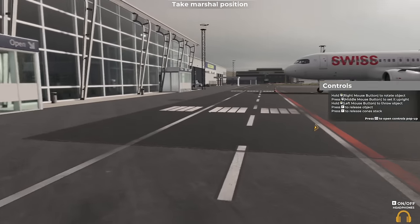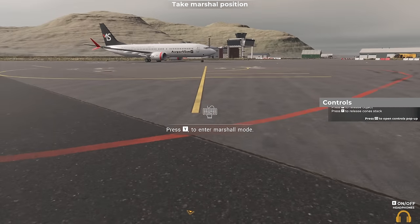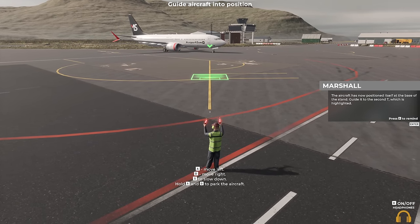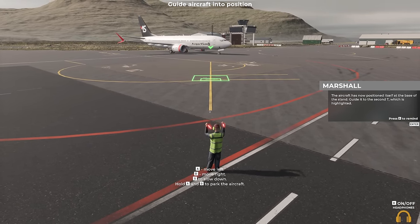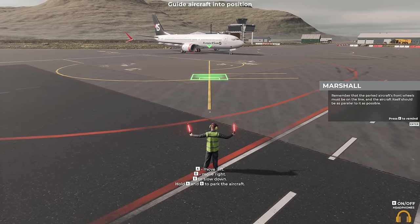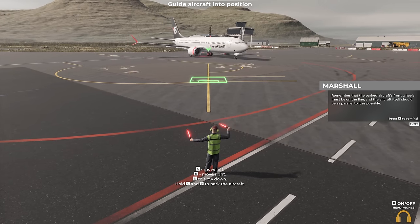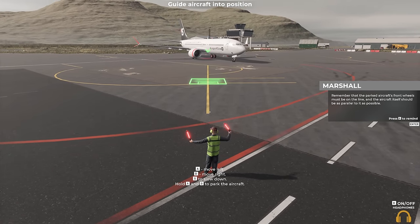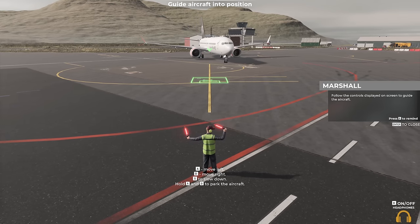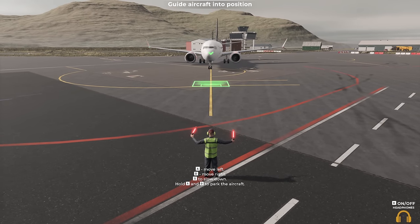Each gate is marked by a white or red line. Our task is to clear the stand — there are cones lying there. F to pick up — I can pop them on top and carry multiple cones! You can see the three stacked on top of each other. Enter marshal mode with W — I've got my glow sticks. Move left, go forward, right a bit.